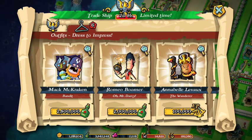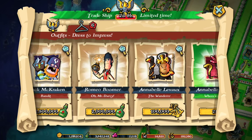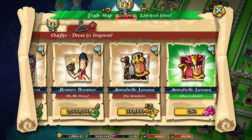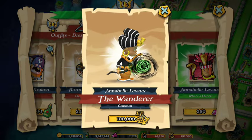We also have the choice of new outfits, which is pretty cool. By the way, the ship just arrived maybe three hours ago. It seems to arrive at least on Friday morning — for me it's at eight o'clock. I have two days and nine hours right now to get those resources if I want to buy a new outfit for a legendary pirate.